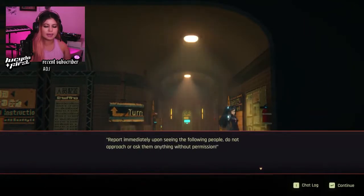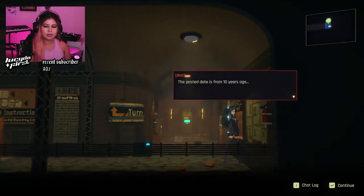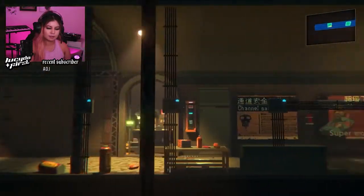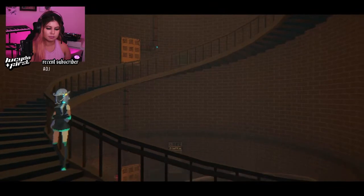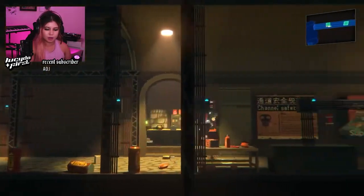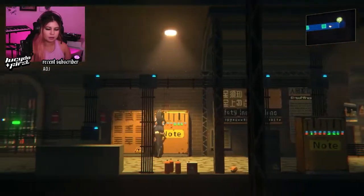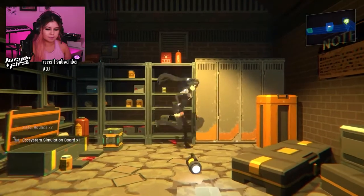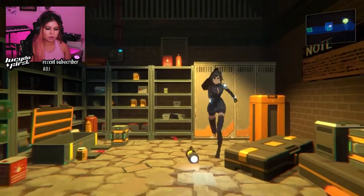Ooh, examine this poster. Report immediately upon seeing the following people. Do not approach or ask them anything without permission. If anyone is found to be hiding them, they'll be punished by law. The poster date is from 10 years ago, so it's super abandoned. No one's been using any of this. I'm just looking for collectibles before I enter there. Oh crap — it's a ghost lady! She's in the stairwell. Okay, I wanted to find collectibles. Not her. Second door? Is that the only door? Yeah, this is where we came from, so I need to go in here. For boxes, collect the pistol rounds. So there was one hidden thing in here. Is there any other hidden things? No. So we continue to the other room.